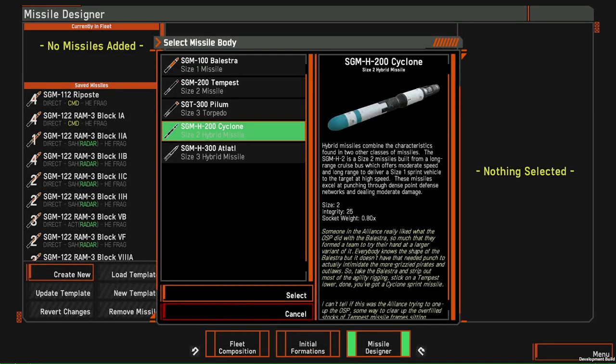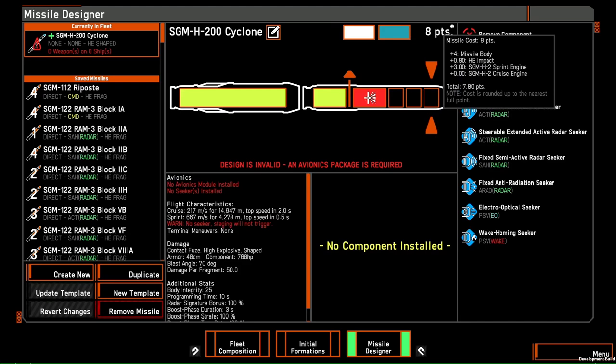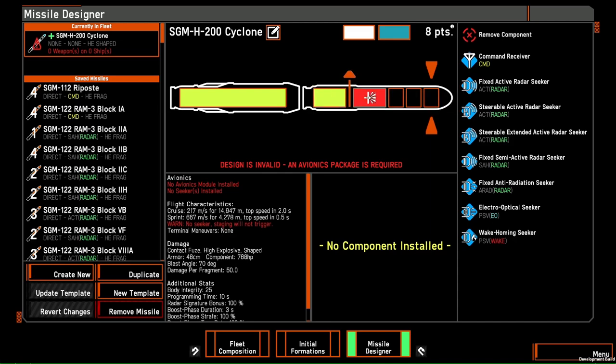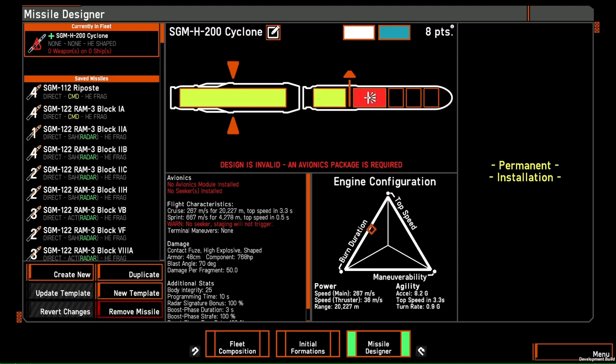Now, the thing about missile fleets is most of your points are in the missiles — it's just the way it is. So we're going to the missile designer and selecting the Cyclone because that's what we want to be building here. We're going to do HEI. We want to make this missile as cheap as humanly possible — that is the main goal. We want a warhead that is decently sized and capable of destroying things while staying as cheap as we can get it. There's a bit of an art to this.